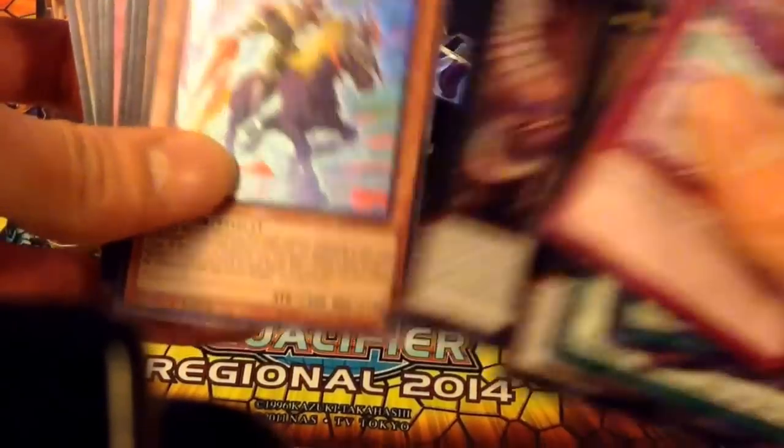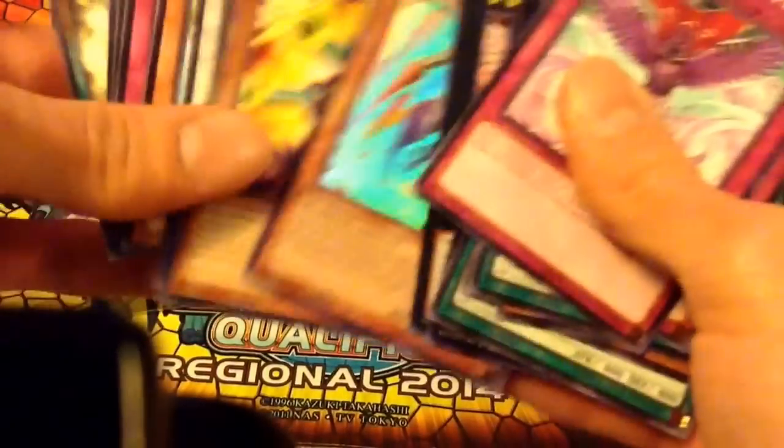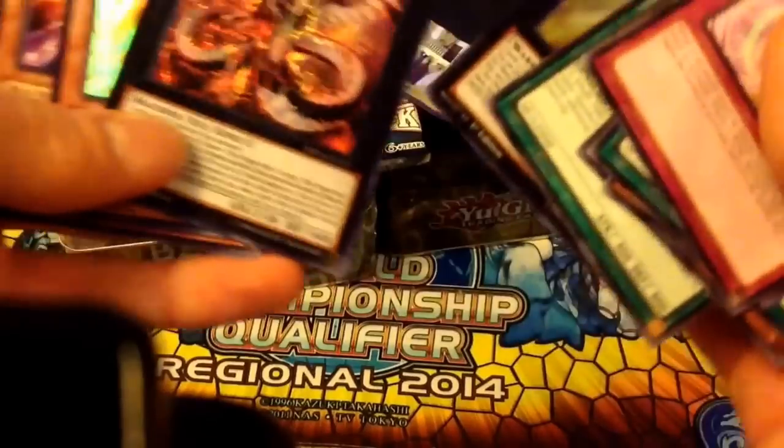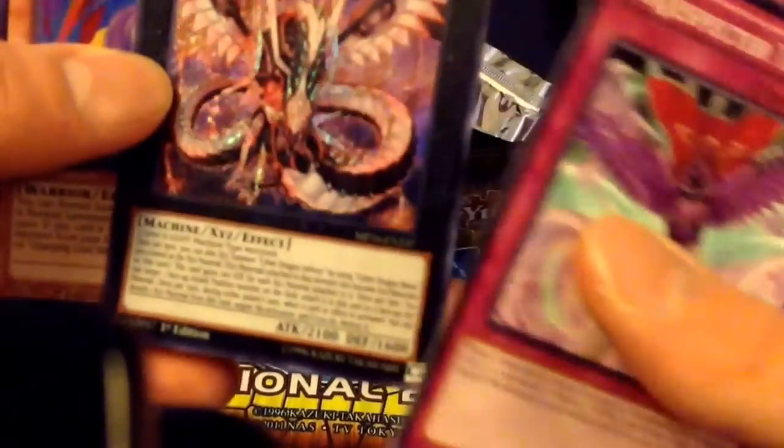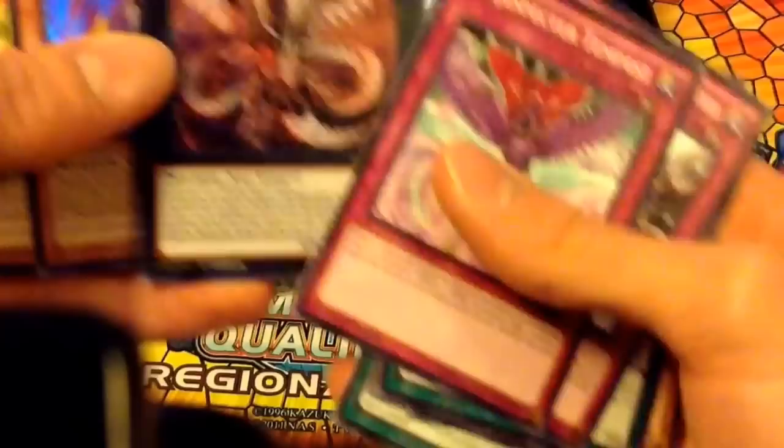What's our Ultra Rare? Charging Guy of the Fierce Knight. Toon Barrel Dragon. Great stuff. Cyber Dragon Infinity — look at that beauty. Lovely artwork on that card. So a great start in the first pack. Amazing.